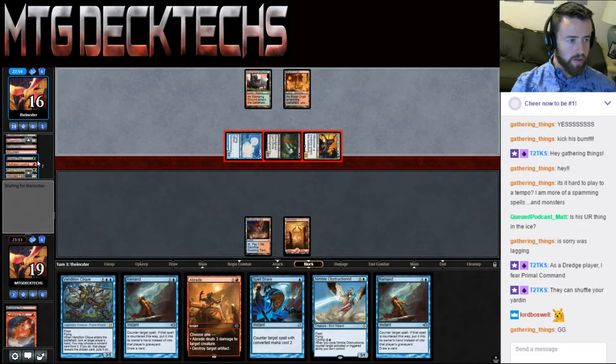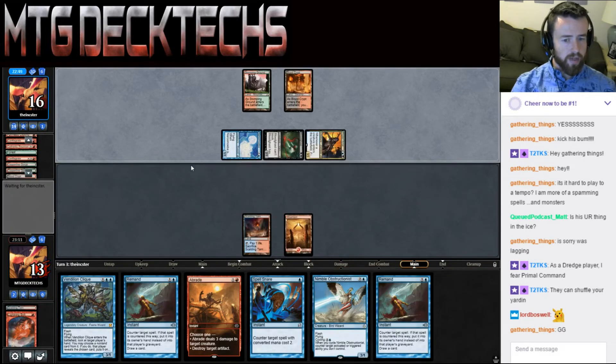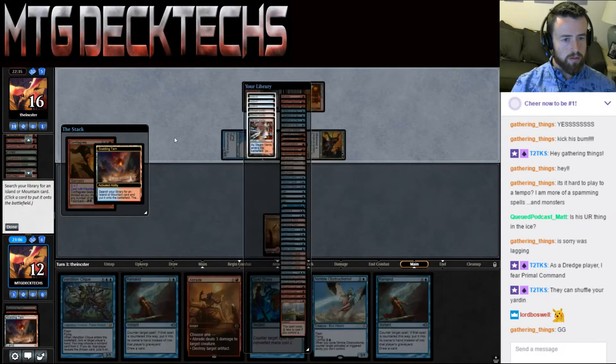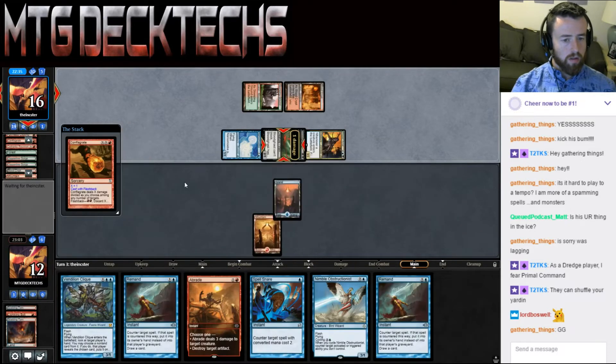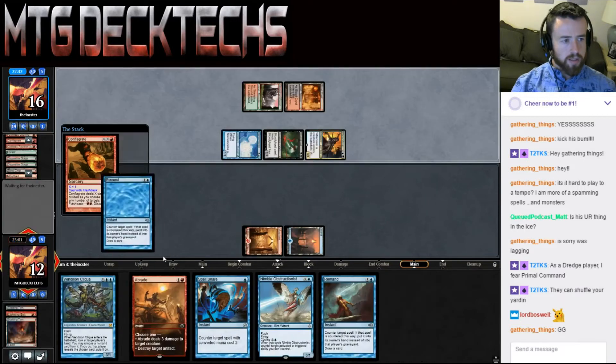Just double Amalgam in his graveyard. If he's got a land he can Conflagrate me for five and shoot his Bloodghast to try to play a land, but we will Remand Conflagrate. That's what they're going to do. Oh, they're only discarding one — that's interesting. And that just exiles the Conflagrate.